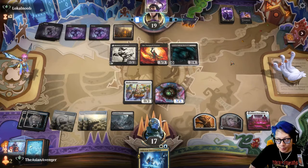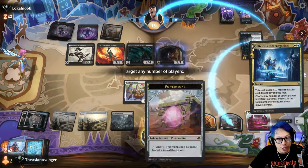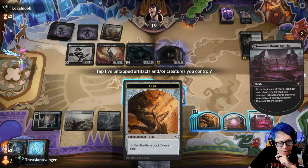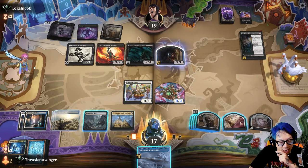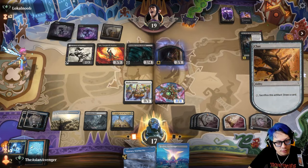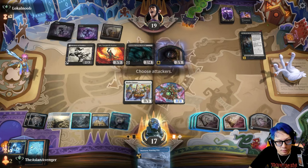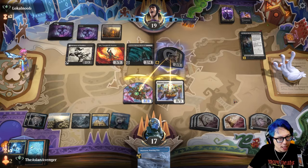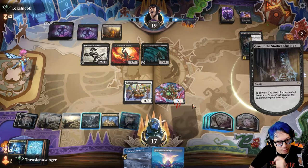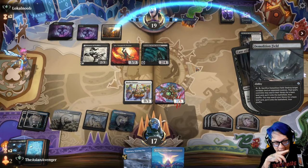Sure, you got it buddy. I guess this is decent — I'm just gonna target you. Alright, so now I get a massive body; I'm gonna go ahead and tap tap. I don't know why I did that when I could have just — well, whatever, irrelevant. Exile the top X cards of target opponent's library without paying their mana cost for seven mana — I guess I just pass, right? I'll double block. It's solved. Oh, that's terrible. Let's just blow this up — I don't think I care anymore, we just start attacking.